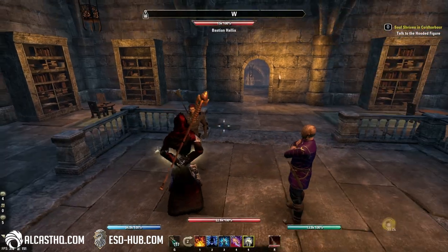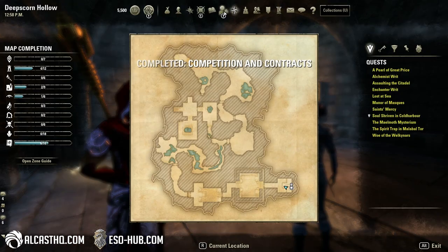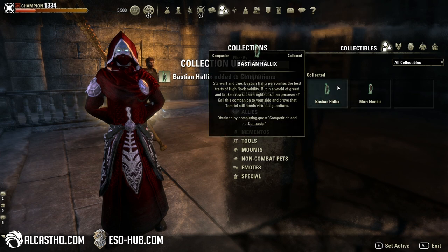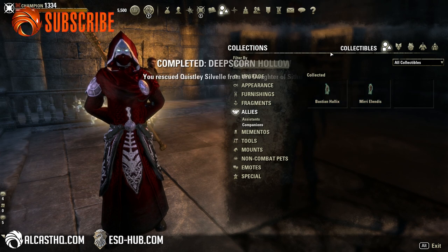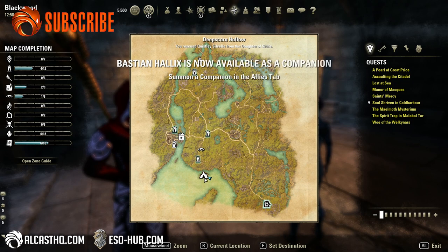Now we finish the quest and we get Bastion Holixis as a reward. When we go up to the Collections menu under Allies > Companions, we have Bastion unlocked as well as Mirri now. It's not super hard to do — all you really need to know is where to find Bastion, down here, and Mirri is up here, as shown in the previous video.